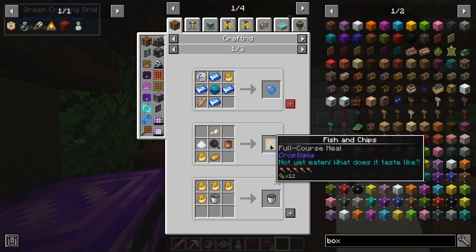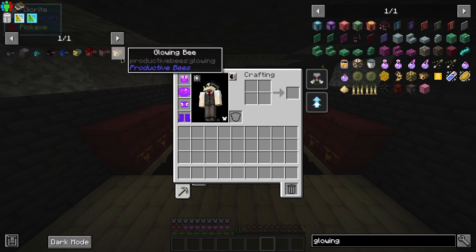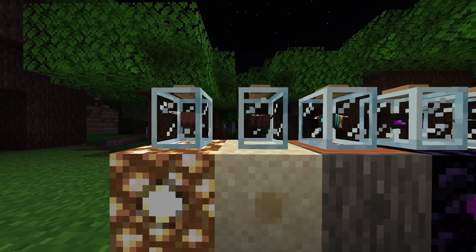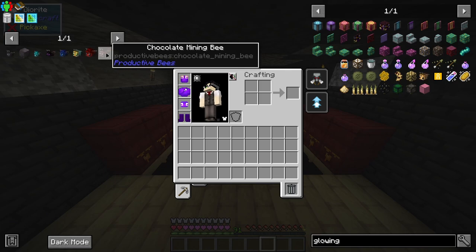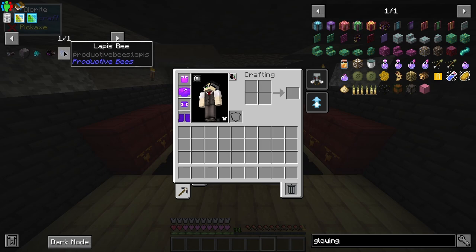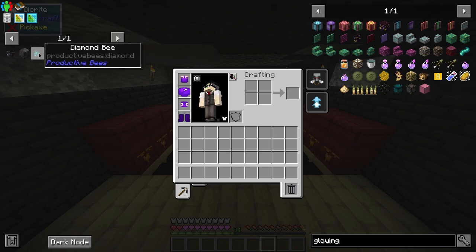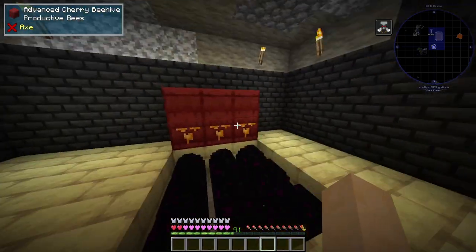Oh my god, you can make fish and chips! Okay, so this next part took so long that I'm just gonna explain it in the simplest form. To get to where I am now I had to fuse some bees together — each bee was acquired via its nest. The glowing bee and the chocolate bee give you the redstone bee. Pair the redstone bee with the blue banded bee and you get the lapis bee. Pair the lapis bee with the ender bee and you get the diamond bee.